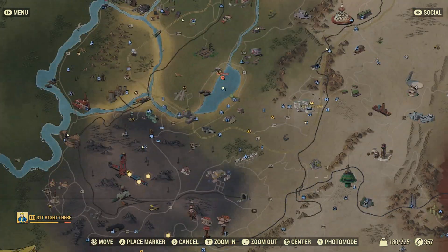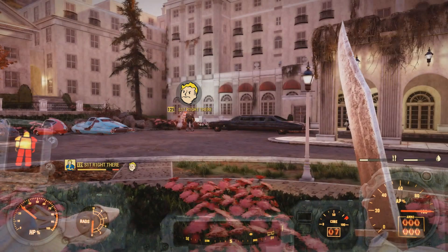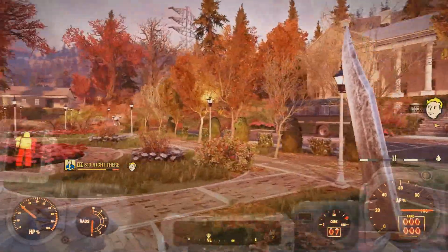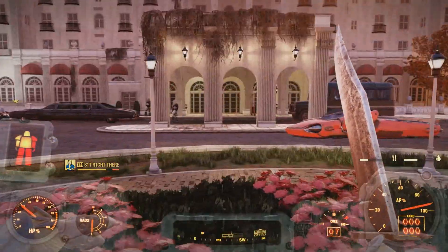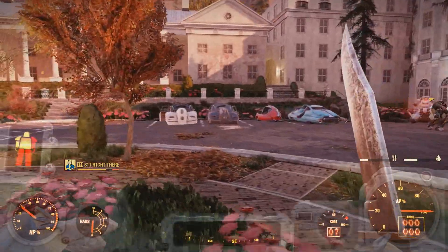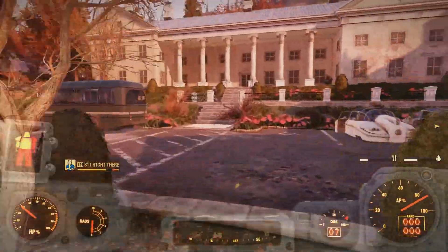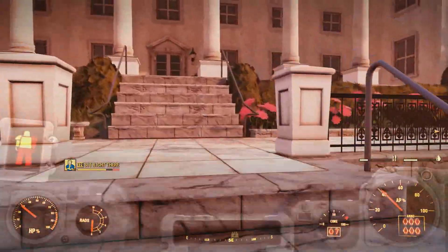To start this, you simply want to go down here to the White Spring Resort and make sure you have the perk card called Cap Collector. As you can see here, you always find more bottle caps when opening a cap stash - that will make this farm run way more efficient. I don't know if this is technically some kind of exploit, but it seems like it is with how many bottle caps you truly get by just rinsing and repeating this.